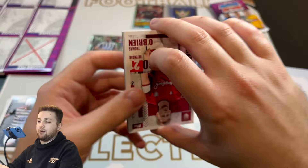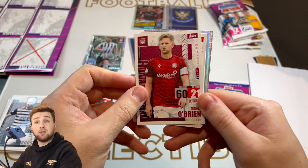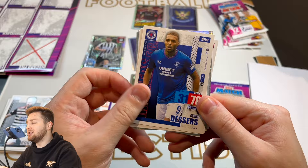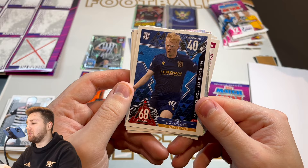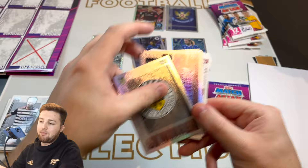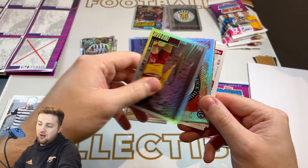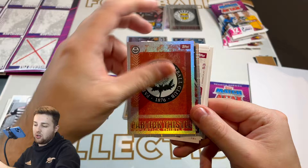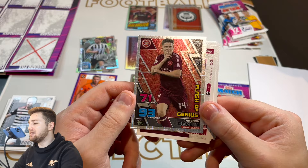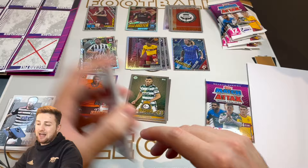Next pack. We start with Thomas O'Brien, Josh Ray of Adrianians, Callum Slattery of Motherwell, Cyril Dezers of Rangers, Alex Cotrain of Hearts, Heroes of Tomorrow Lyle Cameron of Dundee, Matty Kennedy of Kilmarnock, James Bolton of St. Mirren, a St. Mirren badge, a Dynamite Booster of Theo Bear, a Partick Thistle badge — so four inserts in this pack, which is pretty good going. And we finish with a Flash of Genius, our first look at a Flash of Genius: Cameron Devlin of Hearts. That is absolutely fantastic.